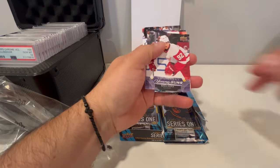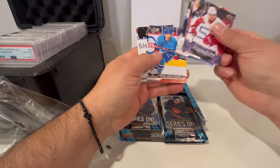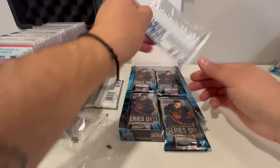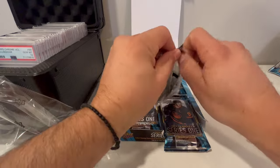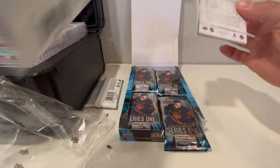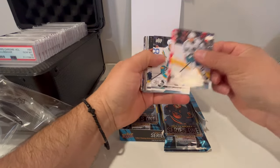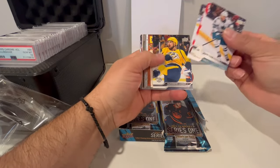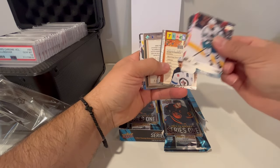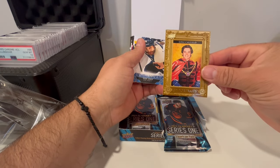Cool-looking card. Casper Young Guns. Teacher's Pet — that's pretty cool. Mark Scheifele card. We got another portrait card and that is Cole Caufield — cool.